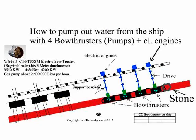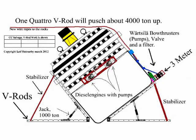Here you can see the four engines on the ship with both thrusters on the downside, and also the wire rope plates and a big stone. Here we have got the ship up to about 45 degrees with the help of my A-Rods and V-Rods.